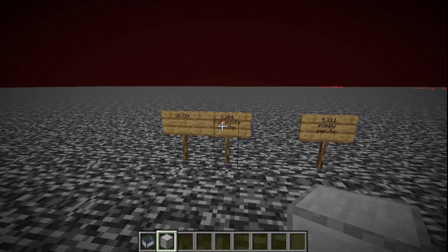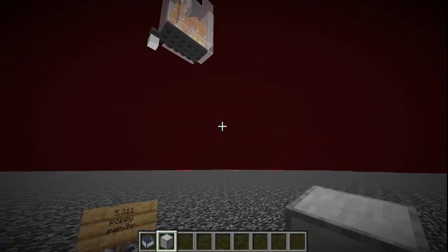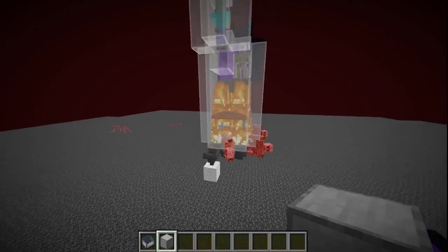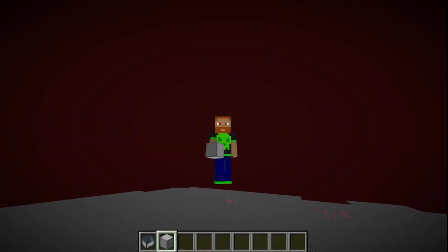This thing pumps out a lot of iron. We come over here and get 20,739 iron ingots per hour — that's the equivalent of 2,304 iron blocks per hour and 5,311 poppies. I know this because I used Carpet Mod, that's why the wool is here. Let's not waste any time and get right into the build.